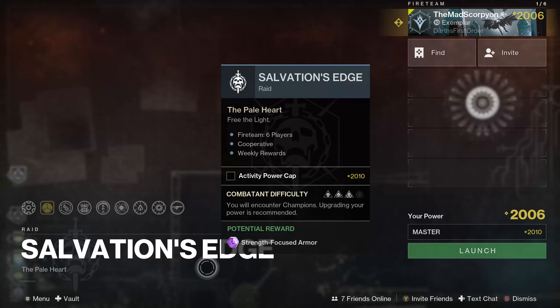The current Master Mode cap is actually 2010, which if you have been keeping up and you're anywhere near 1900, you're already kind of in the running for getting it done. If you're already at 2000, you're pretty much on par for making this an on-light activity. In addition, it is strength-focused armor for the Master Raid this week.